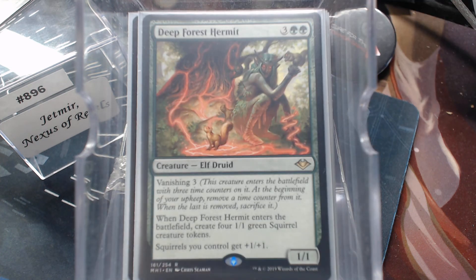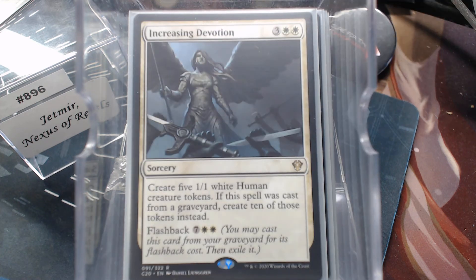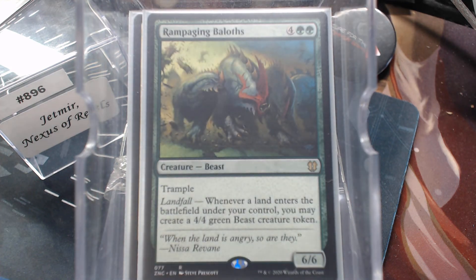Deep Forest Hermit — five mana, five creatures, though it vanishes. Increasing Devotion was the first card in the deck I thought about, because you get five now and ten later from flashback. Rampaging Baloths is hard not to include — we don't have a lot of crazy land shenanigans, but getting a 4/4 Beast every time I play a land? I'll take it.